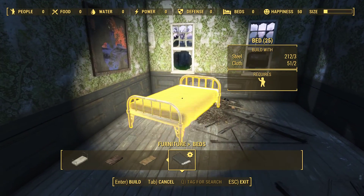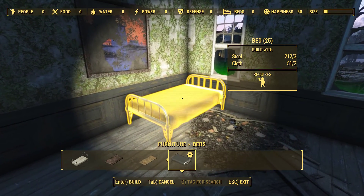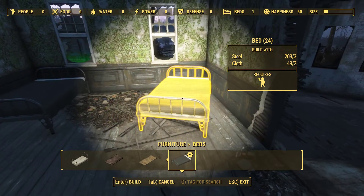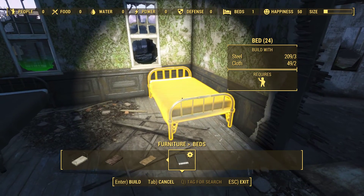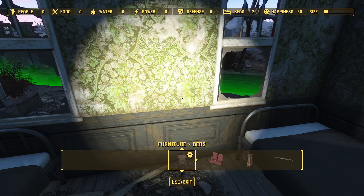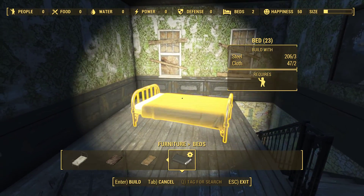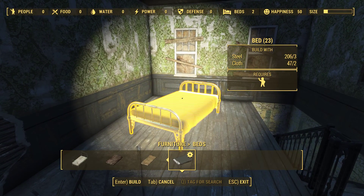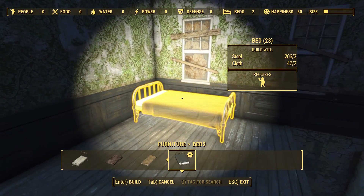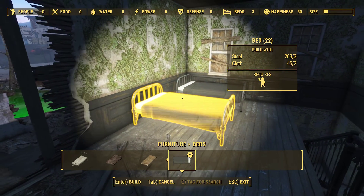We need some beds, and we're going to go with these Vault-Tec beds because they look really clean. Happiness is supposed to be, to a degree, about how close you are to holes to the outside world, and I wonder if those windows will matter. Let's put a couple more beds in here - maybe one up against the wall here, and pull another one out maybe here.